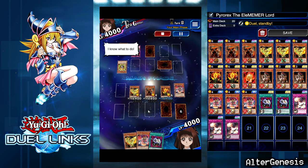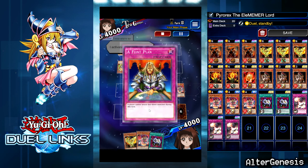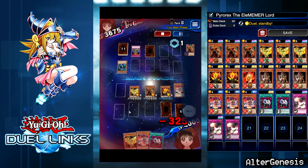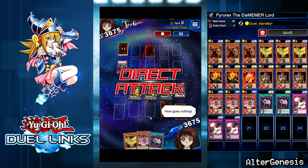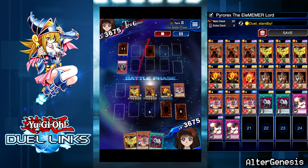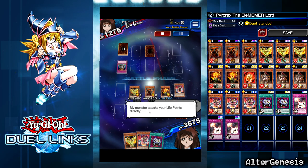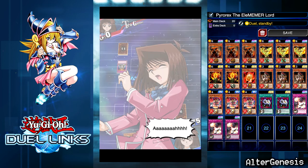I destroy his face-down and he pops Faint Plant — that doesn't matter. Pyro Shadow Scout goes to the graveyard. He already used Windstorm, so that's game. This guy must be pissed off — what the hell just happened? Well, that'll teach you to play mill!